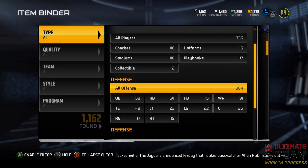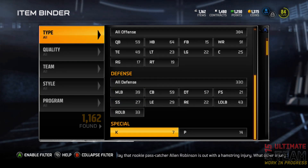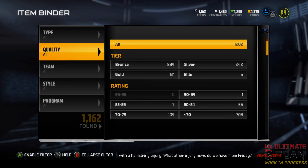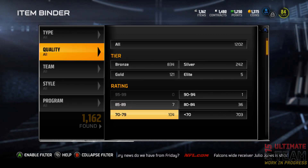Now if you don't know what The Binder is, it is pretty much what it sounds like. It's a place to keep all of your cards. You can sort by position, style — which is going to be different chemistries — what team they're on, the program you acquired, what tier, the rating — tons of different options.